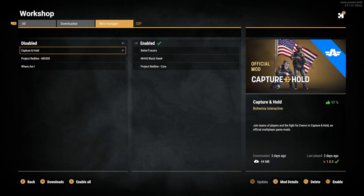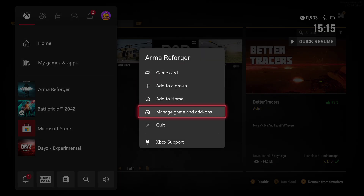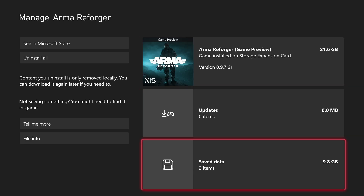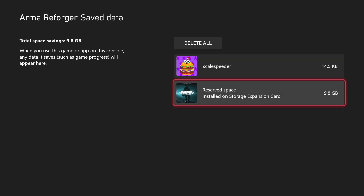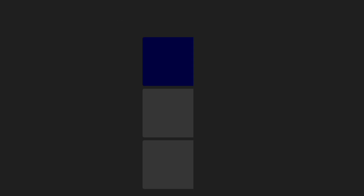So what that means is, if you have lots of mods that you're trying to download or update at the same time, often the game won't let you and it'll say it's out of memory, delete some space — or you'll try to get into servers and it'll say can't start the server with these mods. One of the first things you want to do is get rid of lots of your mods. Go into the settings for your game — Manage Game and Add-ons — and go to Save Data. Arma is given 10 gigabytes of save space from Microsoft to put all those mods in. If you delete that reserved space, that deletes all your mods and you'd be starting again, but they download pretty quick.